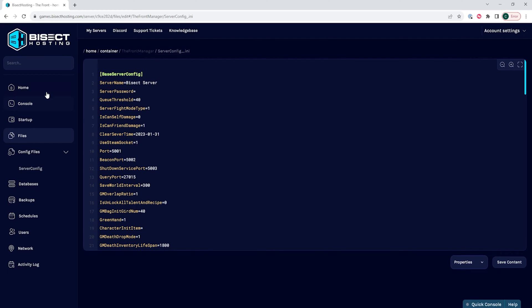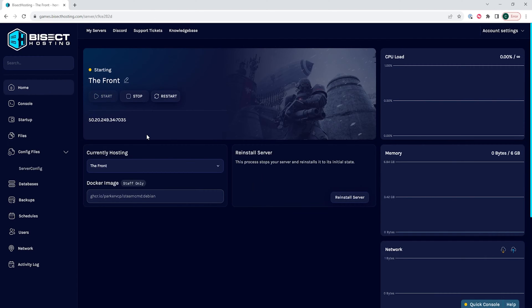Then we can go back to the home tab, start our server, and we'll have enabled Friendly Fire on the Front server.